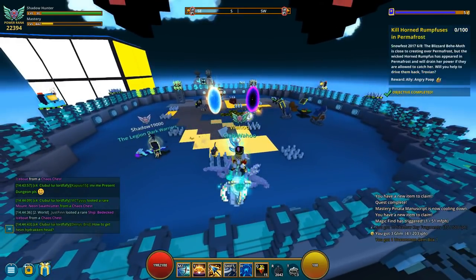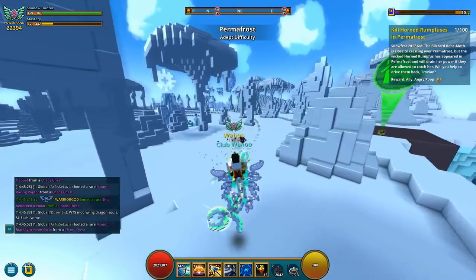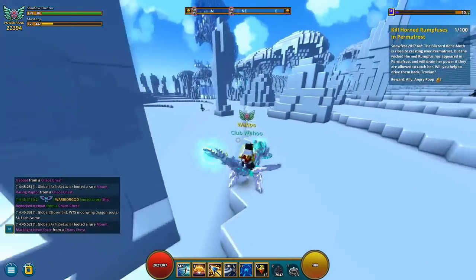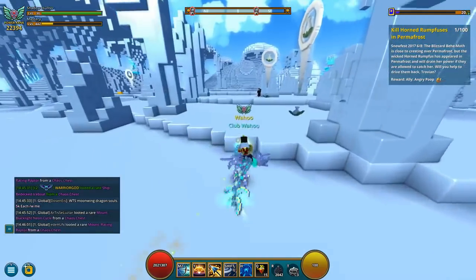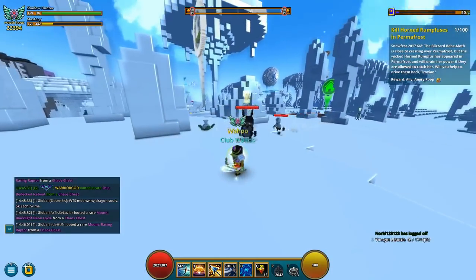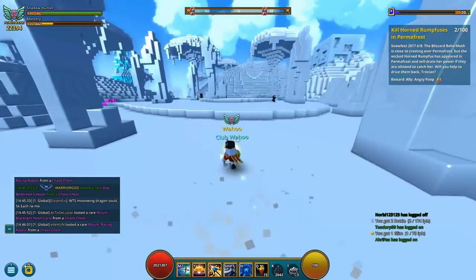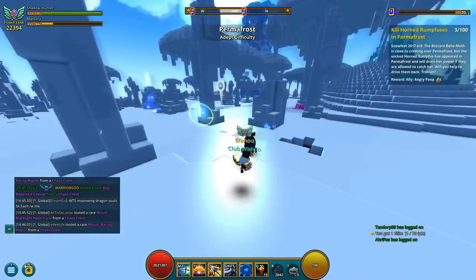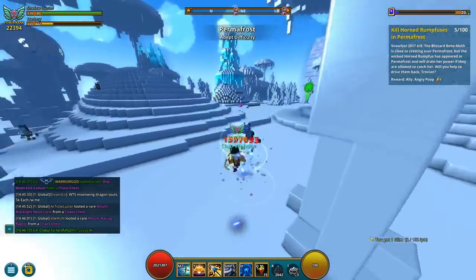Step six is to defeat 100 of these little mean guys that are all over the place in the permafrost biome. Go back to the permafrost biome where you probably farmed the glacial shards, and there you have to defeat 100 of these little guys.